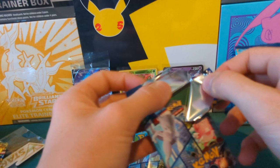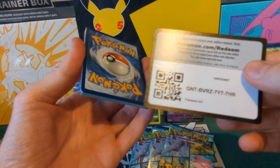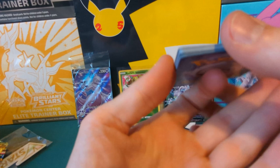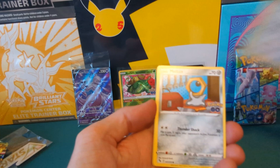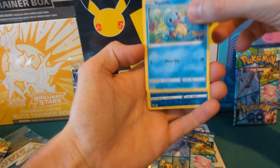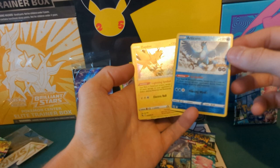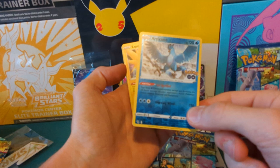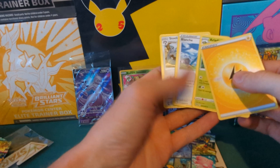Pack five: Bidoof, Magikarp, Aipom, Metal Energy, Squirtle. The reverse is Articuno — pretty happy with that. The rare is Zapdos. In Pokemon Go I'm Team Instinct so getting the reverse Articuno and Zapdos as the rare is really nice. Lightning Energy, Ariados, Blanche, and Steelix. Not too bad.